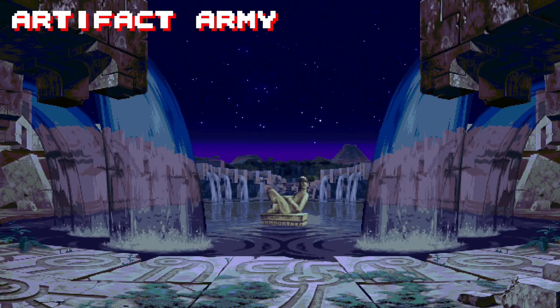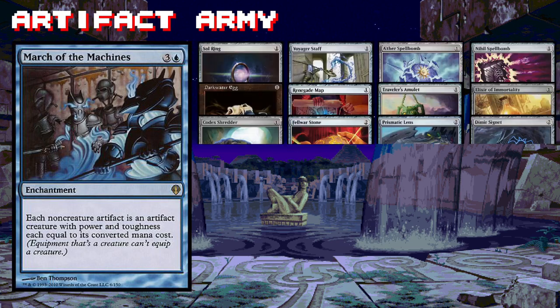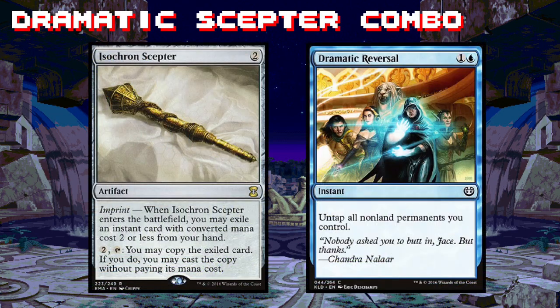You know what's cool? Turning all of our mana rocks and our dopey little artifacts into an angry robot army. Say hello to March of the Machines and The Antiquities War, both of which are going to give us the ability to smack our opponents in the face with the Sol Ring. We have a solid amount of artifacts at our disposal just waiting for their robot potential to be unleashed.